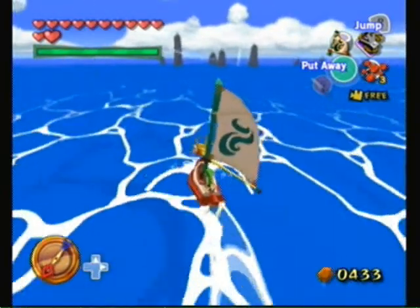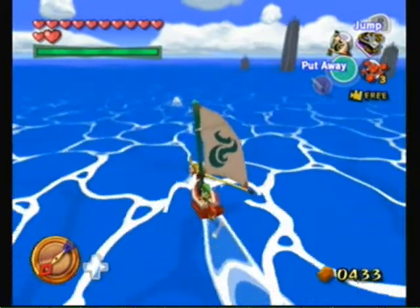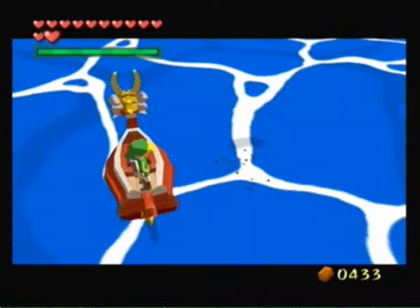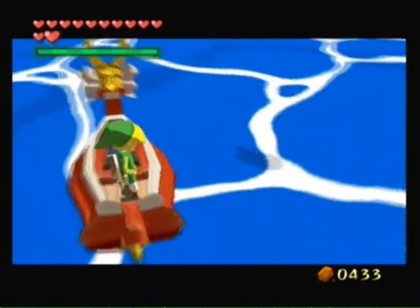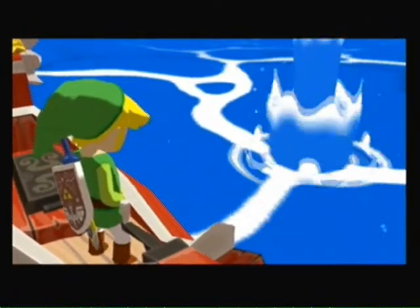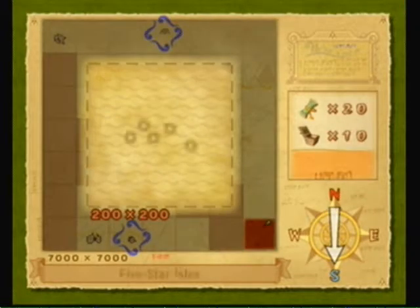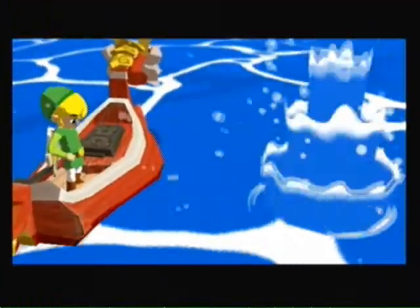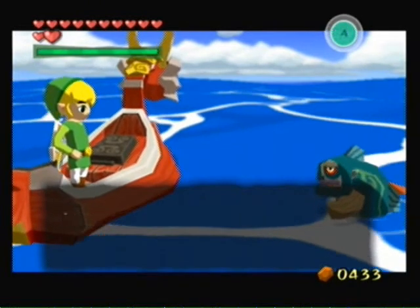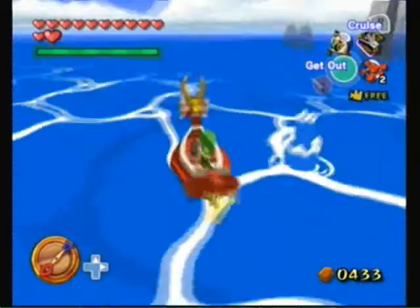Oh, there's treasure there. Let's get the information on it first. And this is Five Star Isle. A ghost ship appears here when that happens — blah blah blah.